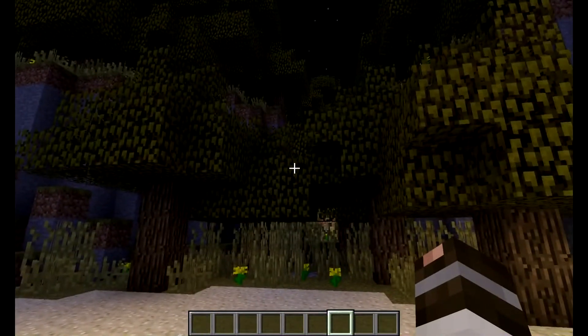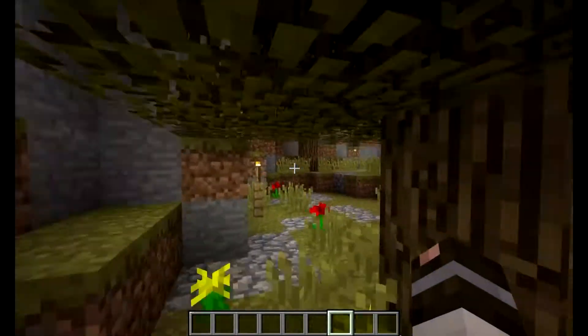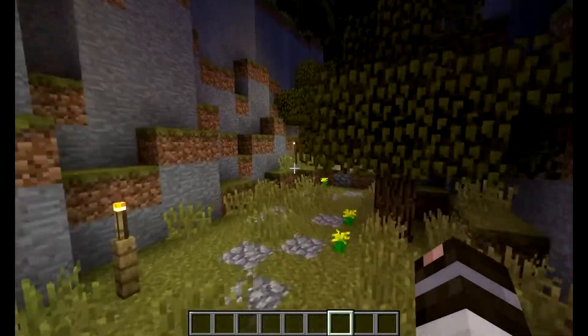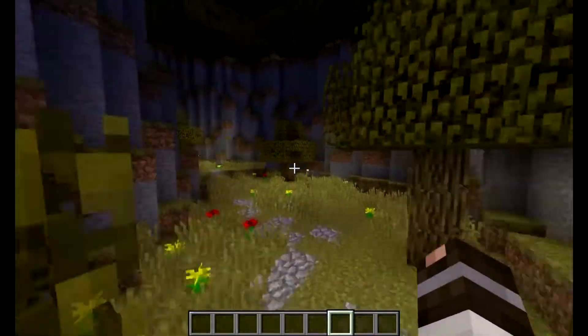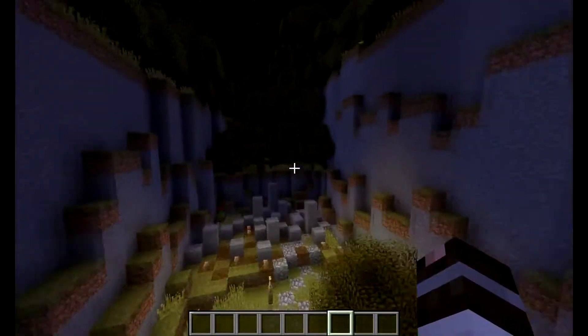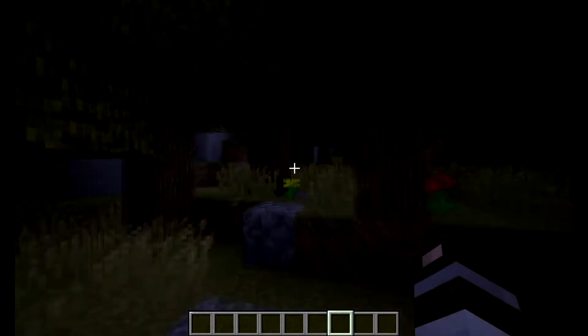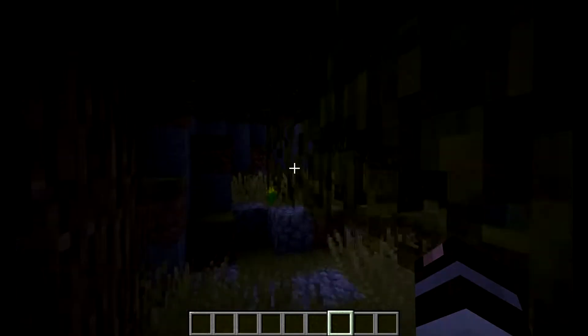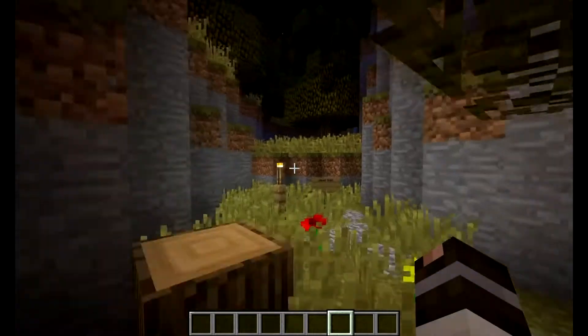Checkpoint two is right there on the island. I'm going to fly through it rather than actually do the parkour because I don't want to show any shortcuts or easy ways to save time. You go through here, run through here, and go under the tree.